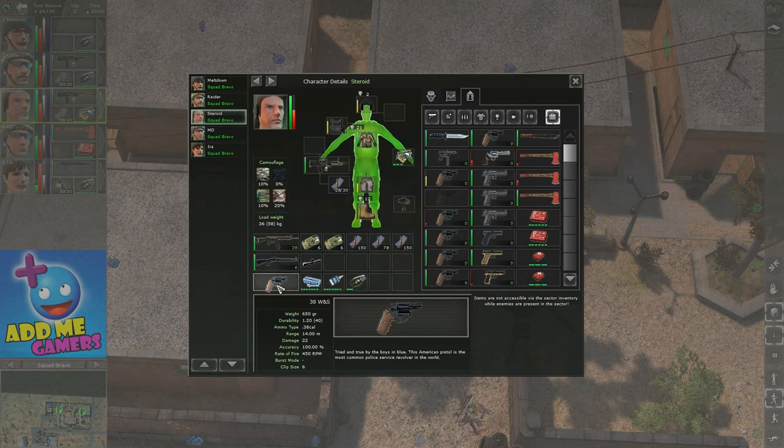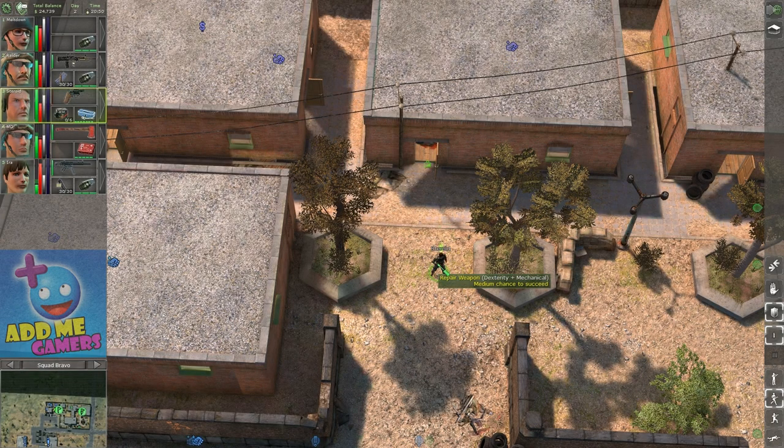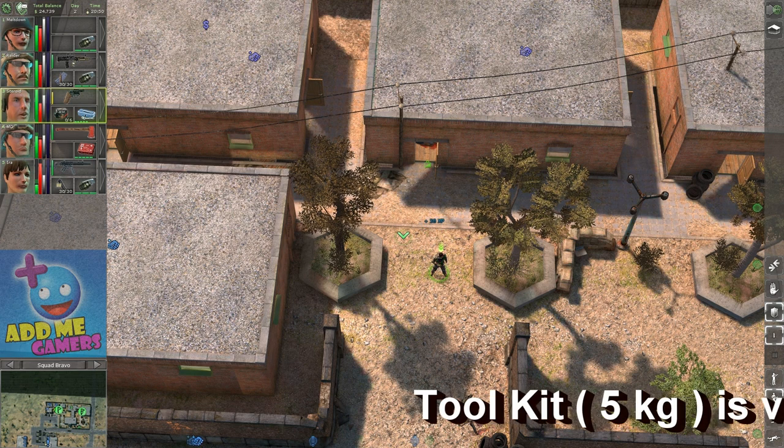So finally, now we pick up a red item or a highly damaged item and we equip it. Now we equip the toolkit and we use the toolkit to repair it. This is practically it for this tutorial — there's not really much. You just have to keep in mind that in the beginning you shouldn't use the toolkit for anything else unless the item is red. Always use the field cleaning kit and the oil instead, as much as possible.